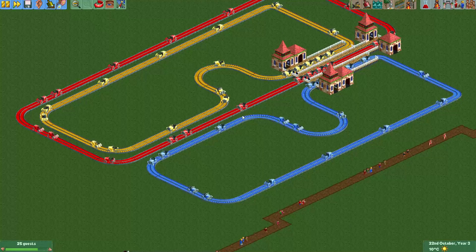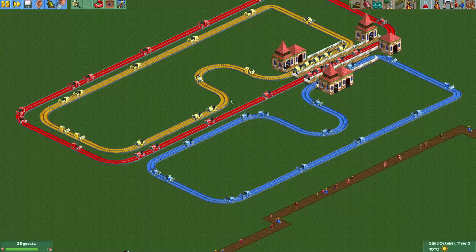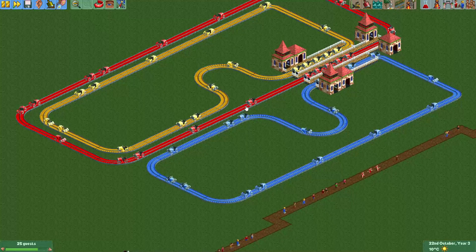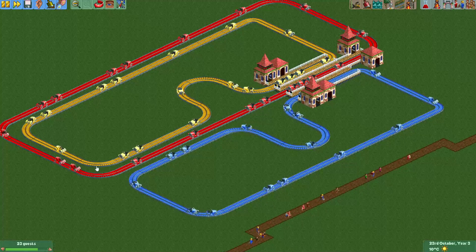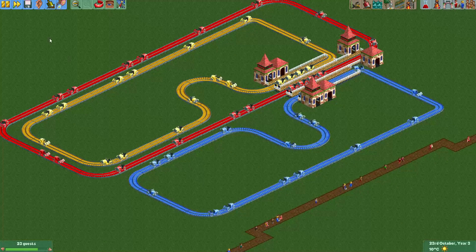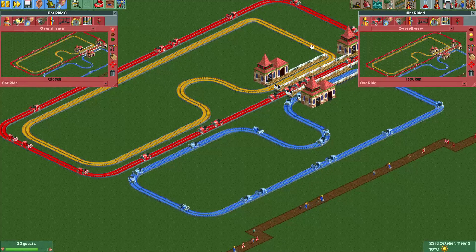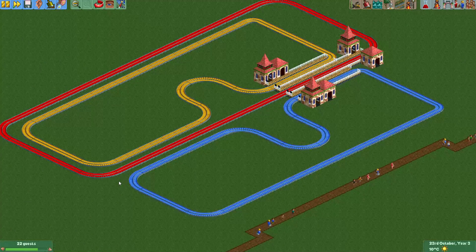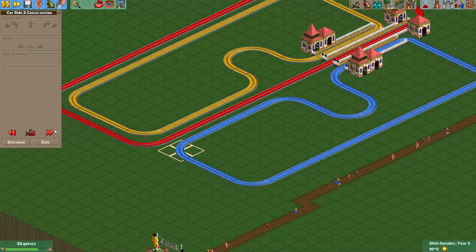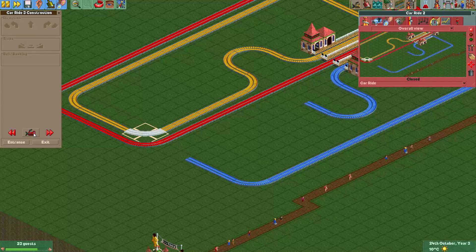Let's say we want these three car rides to all use this red track in the middle just for a little bit, and then later we'll unmerge them again. To start, let's close these rides. Now I will remove a bit of these two tracks on the side, and I will do the same for the yellow track.